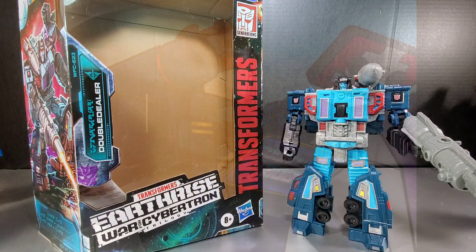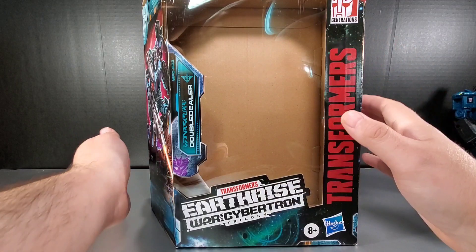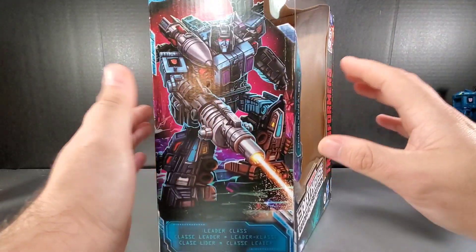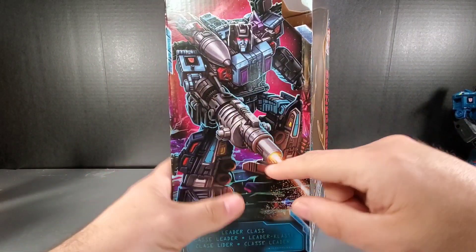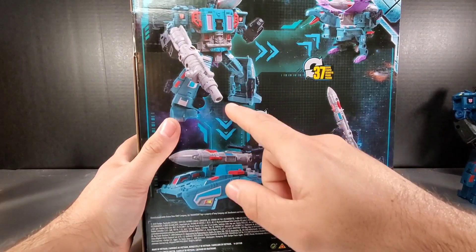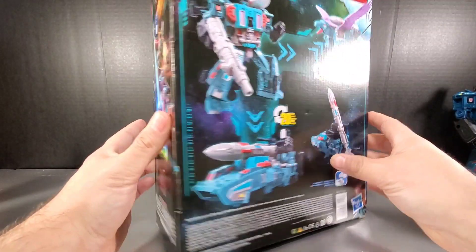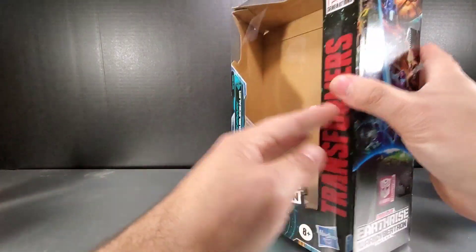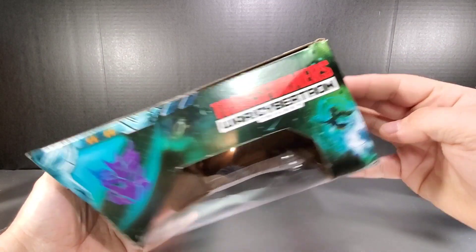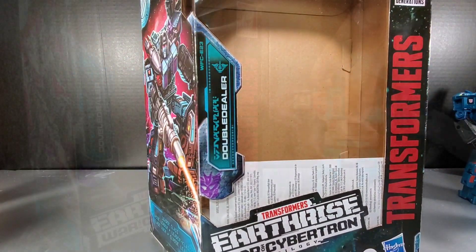Let's go ahead and take a look at the box. I've already took the insert out. It just says Double Dealer inside. It does have a Decepticon logo down here, but nowhere does it otherwise classify him as a Decepticon. Box art inside has him in his Autobot robot mode — 20 steps to get from one mode to the other, 37 steps to get to the Hawk. On the back you've got your original Earthrise box art and your obligatory Galvatron floating out in outer space.